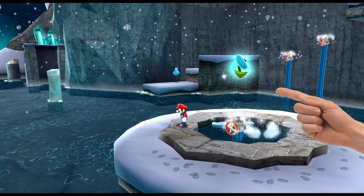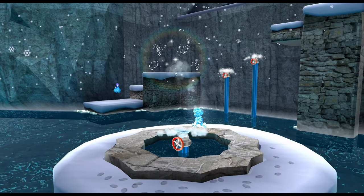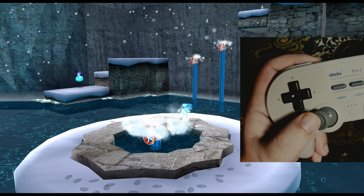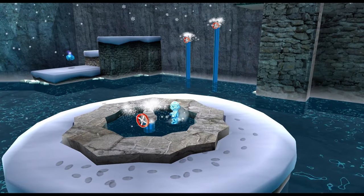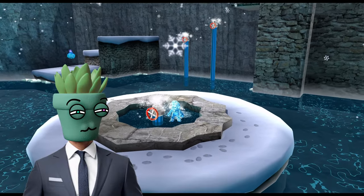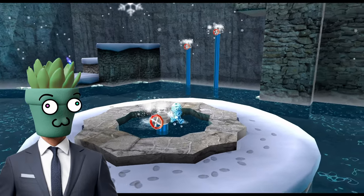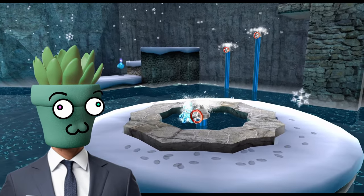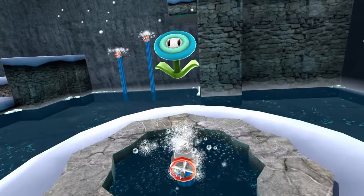Using the ice flower at the start of the level, you can jump off the stone wall and grab it. Once you do, fall off the ice platform into the water below and turn towards the ice platform in mid-air. If done correctly, Mario will fall into the water without freezing it, and he can walk around without causing it to freeze. I'm not sure why this happens, and I haven't been able to recreate it anywhere else — if anybody knows the technical reasons, please contact me. But that's not the only odd thing about the ice flower in this galaxy.